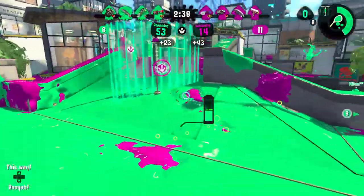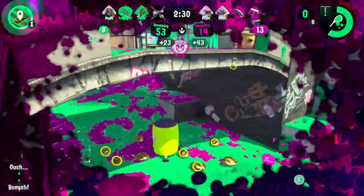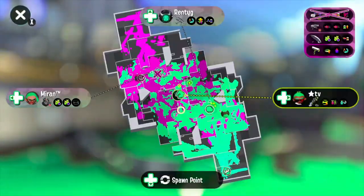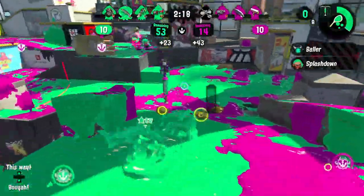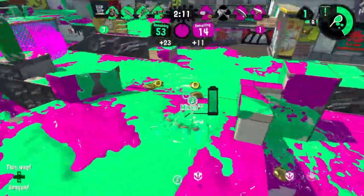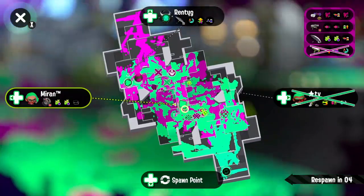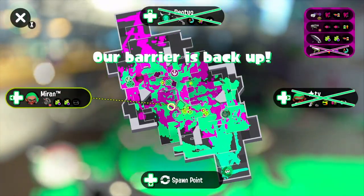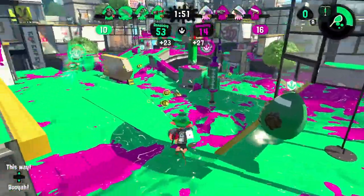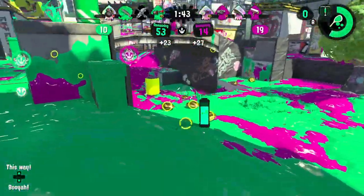Carbon Roller regular — same problem as the regular Octobrush. Auto Bomb doesn't help its short range — all it does is make people want to run away and then you can't chase them down because you're short range. Without a Curling Bomb or Fizzy Bomb you can't go anywhere. It's a faster rolling weapon, but that doesn't change the fact that it doesn't paint better — it just kills better, that's its main thing. Ink Storm is the only reason why it's okay — any weapon with Ink Storm just makes it better — but if it had something else it probably would be worse.